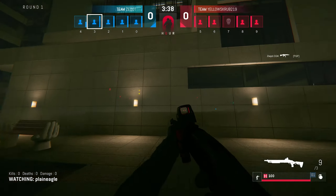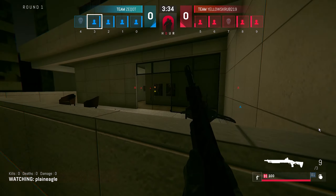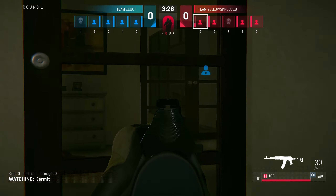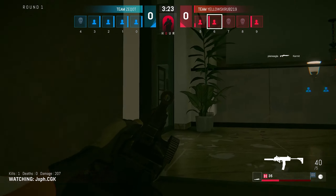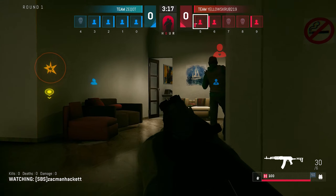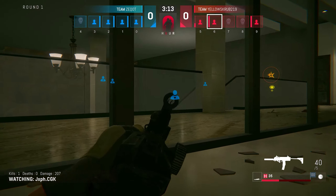It looks like two are going to take that double balcony entrance while the other two take the main entrance. Plant Eagle is going to come up on this balcony, come over very quickly, and he's going to see Kermit. But he's got the shotgun, so it doesn't have much range. He actually hit Kermit. And that's going to leave three on defense versus four on offense.